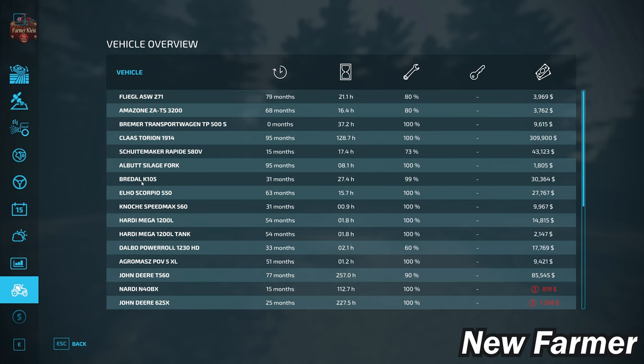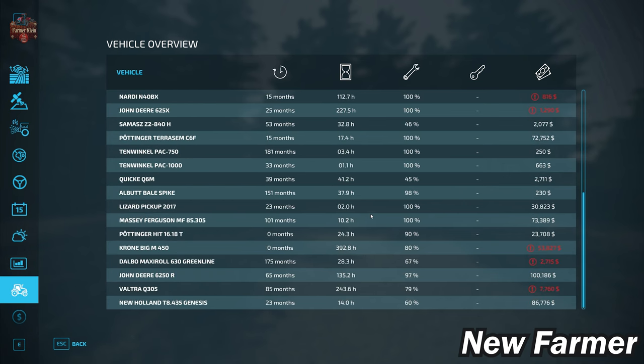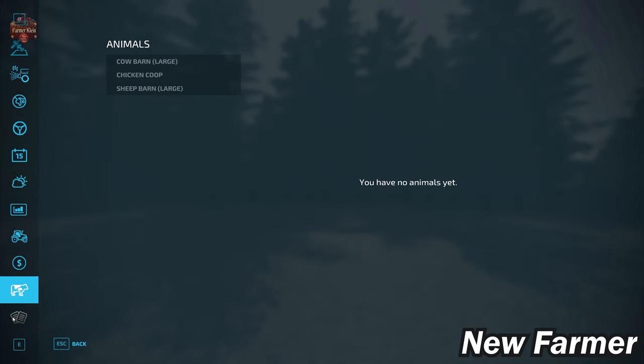With respect to our starting fleet, we start out with a lot of machinery — all owned, none leased. It all has a fairly good number of operating hours on it, and certain things range from very well maintained to a little bit suspect with respect to maintenance, so resale value is a little low. At the main starting farm we have three animals as mentioned: cows, chickens, and sheep. I counted a total of 61 animal pens on this map scattered across those 22 farm areas.